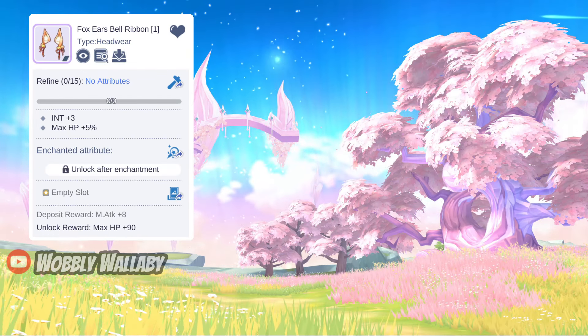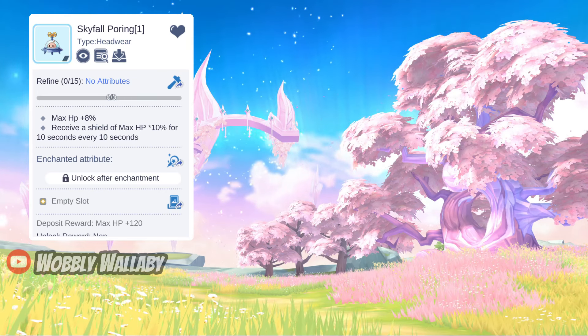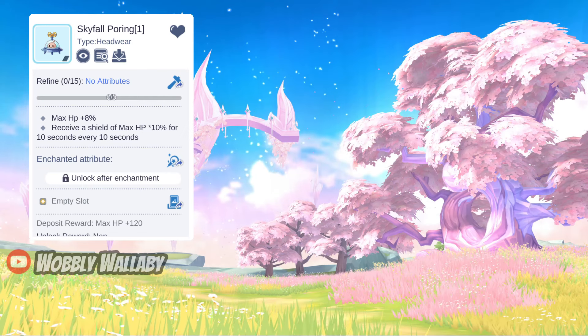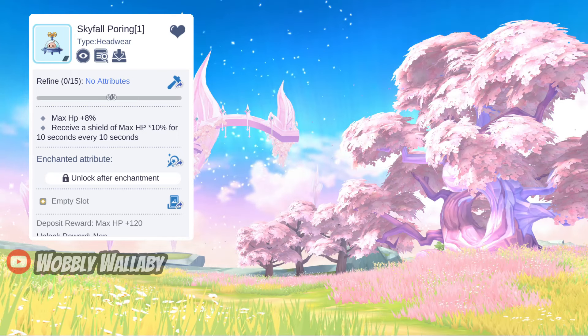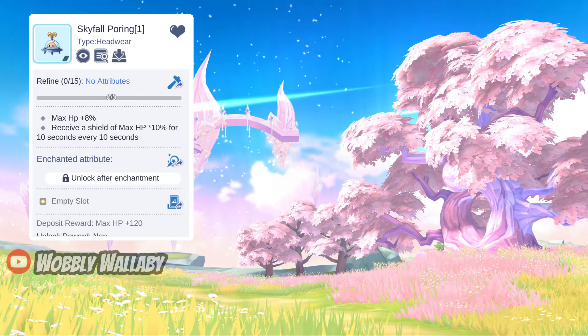Next for Support, a nice free-to-play option is Foxier Bell Ribbon for the 5% HP. For Time Witch Machine options, I think Skyfall Pouring is the best for PvE. It has max HP plus 8% and you get a max HP 10% shield every 10 seconds. Keep in mind this is for PvE and not for PvP, as there are other great PvP headwear with certain effects.